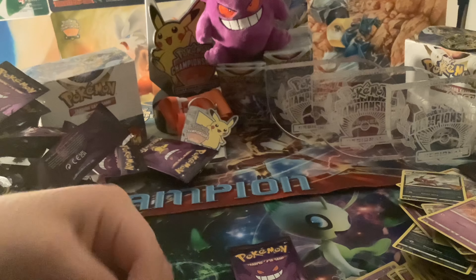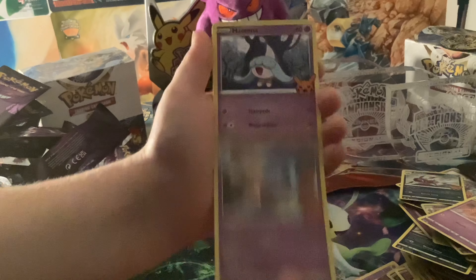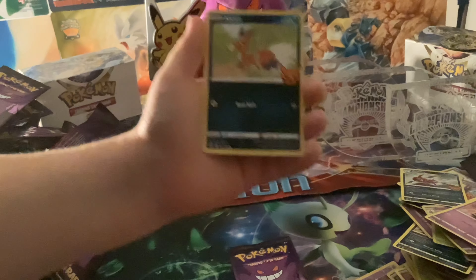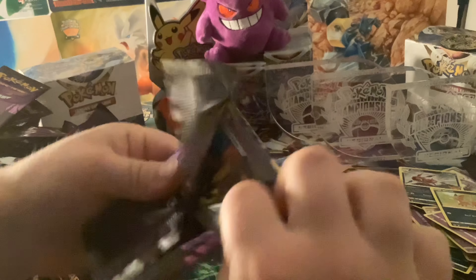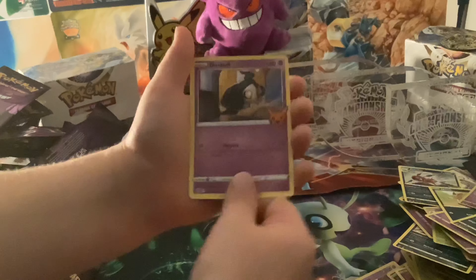Alright, one left — one booster pack left. Hatterene, Hatterene, Nika — I'm always going to get that evolution chain wrong. Alright, last booster pack. And a Gourgeist, a Zubat, and a Duskull.